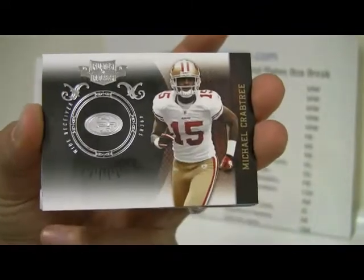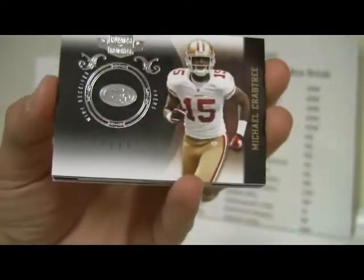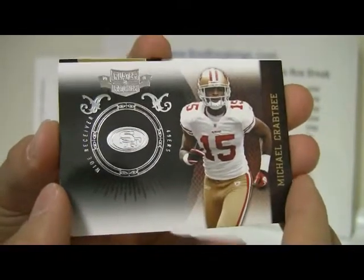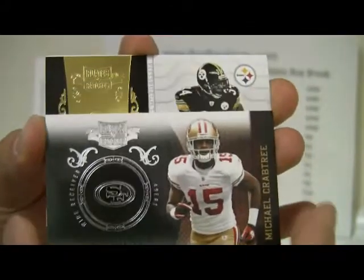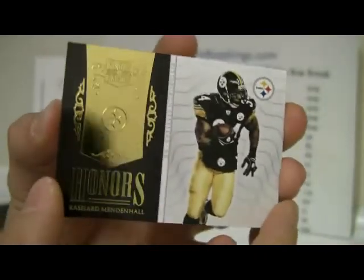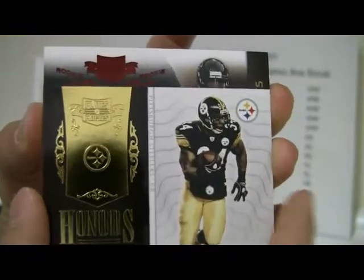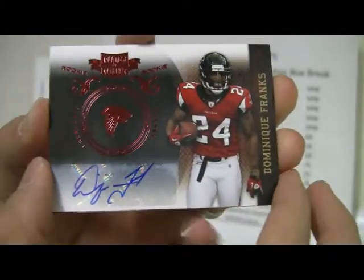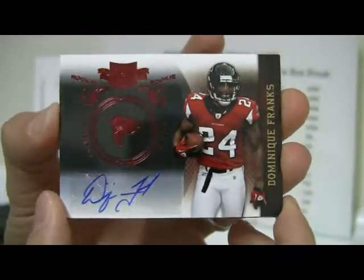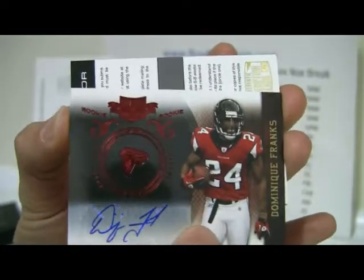Next card is Crabtree silver — that is number 43 out of 100. The other parallels were 205 and 236, nothing big — 49ers. Next card we have a Steeler: Mendenhall Honors, numbered out of 299. Next card is Dominique Franks auto rookie, numbered to 449 for the Falcons.